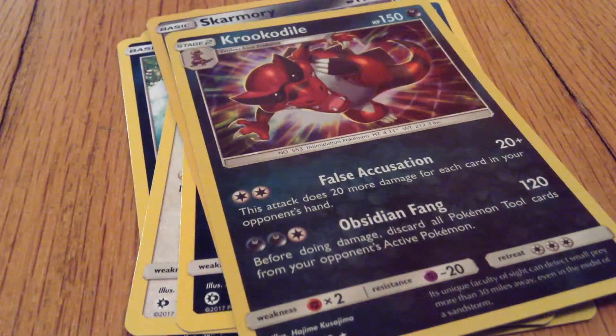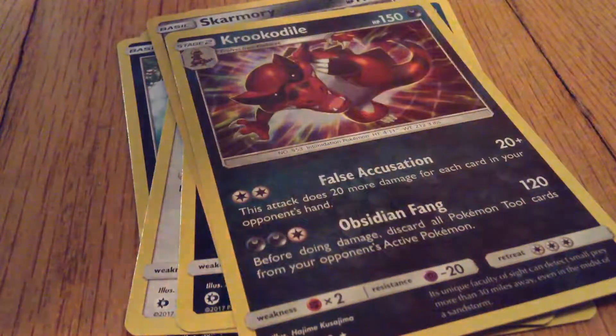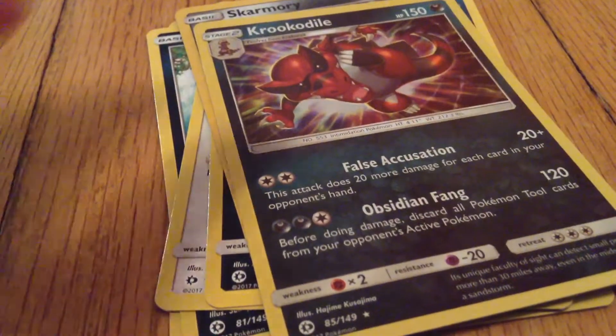I'll show my couple cards at the end. My Water type energy, Corsola, Pelpee, and Repel. Best thing so far was a Krokorok. What did you get from Guardians Rising?